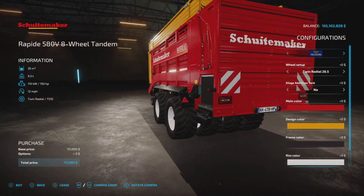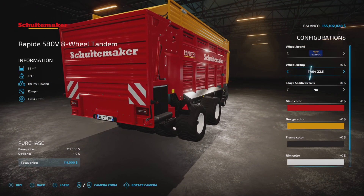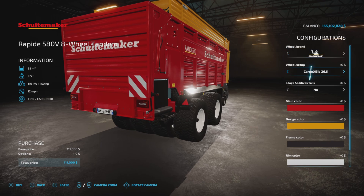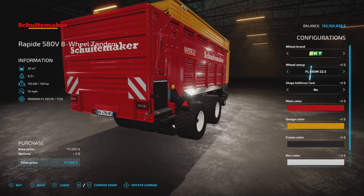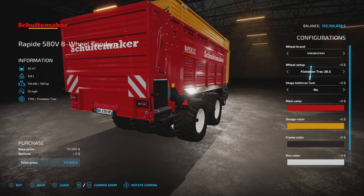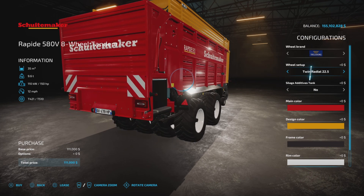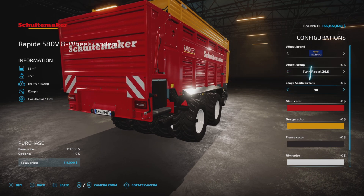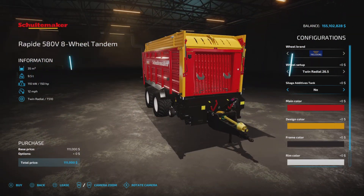For wheel brands we have Trelleborg with various choices on tread and size, Michelin, BKT, Vredestein, and back to Trelleborg — any of those you wish to try, no charge it looks like to change those. There's also a silage additive tank, yes or no.